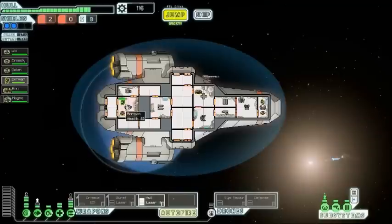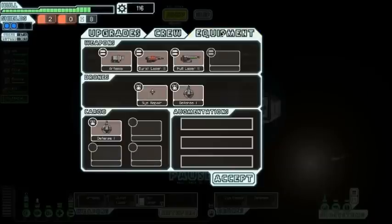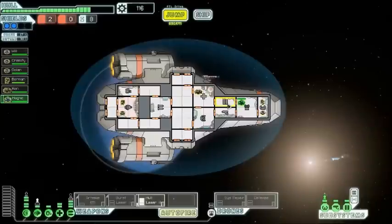He talks about a wormhole near the Rock homeworlds, so you need to be pretty lucky to have the Rock homeworlds as one of the sectors ahead of you in your playthrough. That's why it's one of the hardest ships to get. The crew member's movement speed is a bit lower than humans, but his health is increased so he's pretty tough — similar to the Rockman.